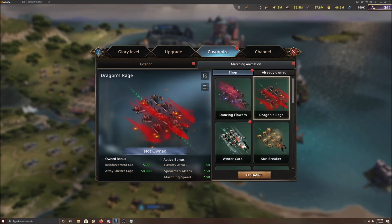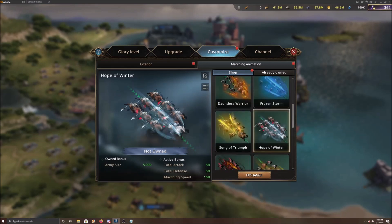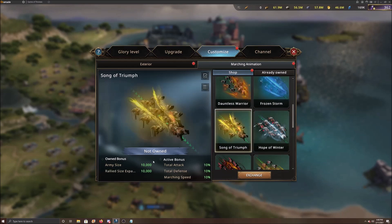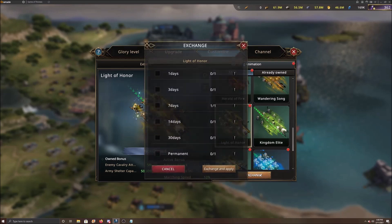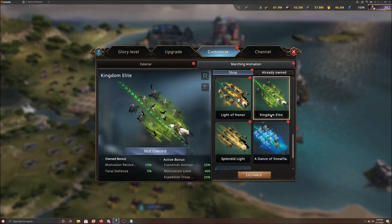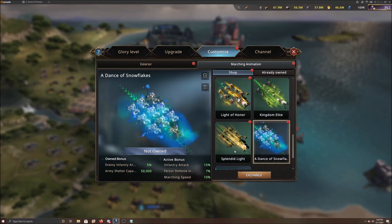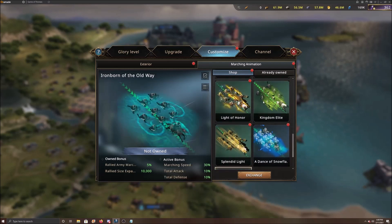In the shop, looking at castle skins, some offer shelter capacity or hospital training, but there are army size ones too. Hope A Winner can give you a permanent 5,000, and Song of Triumph gives 10,000 along with total attack, defense, speed, and rally size bonuses. There are other good options here. Currently I only have a temporary seven-day one - shelter capacity and a couple of others - but only a couple have the total buffs with army size.